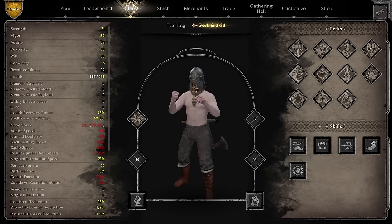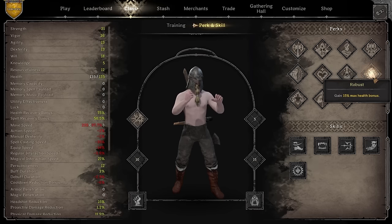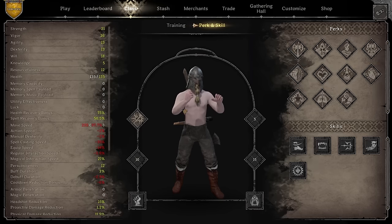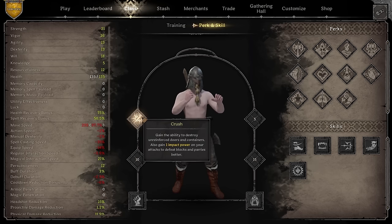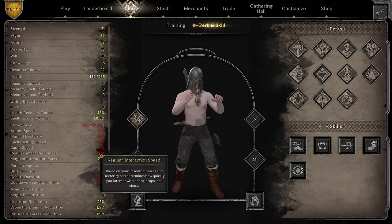Savage Roar is especially useful if you need to open a portal, feel stuck, or there are too many mobs around. As a Barbarian there are many perks available, and there's no single ideal combination — but there are specific builds for specific scenarios. The build I currently use depends on whether I'm running an axe. If I use an axe, I combine Axe Specialization, Robust, and either Iron Will or Potion Chugger, plus Crush.